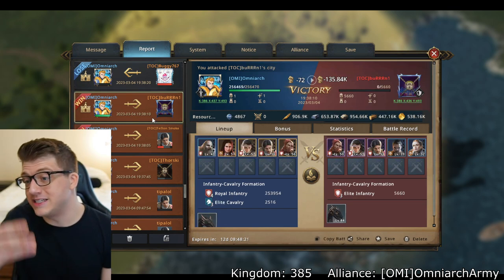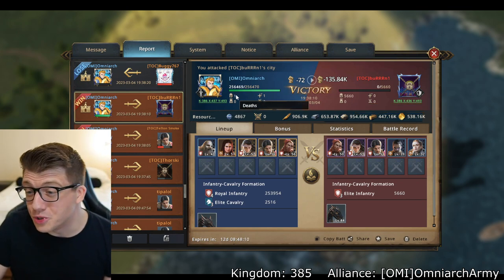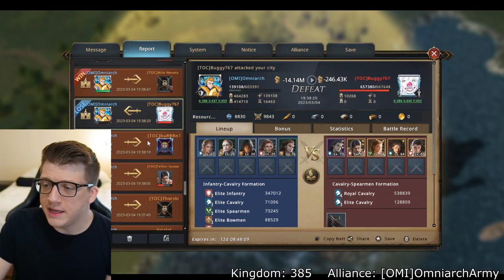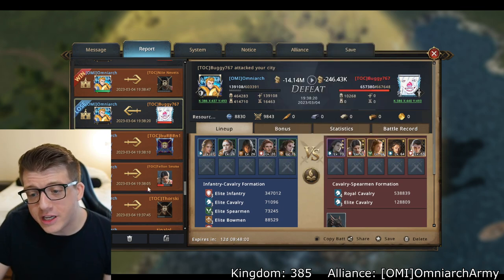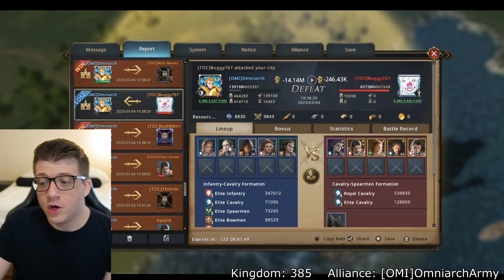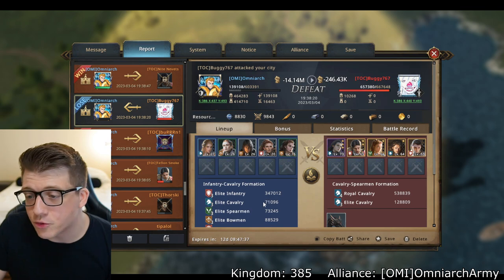Then I attacked Burn — a much smaller player I probably shouldn't have attacked at all. I lost one troop and put one in the hospital, literally. While I was attacking Burn, Buggy attacked me. The problem was I had hit Teflon Smoke and Burn at the same time, meaning my best army and second-best army were both out of my city. The commanders left on my wall to defend were complete garbage — grays and greens against his golden troops and golden commanders.